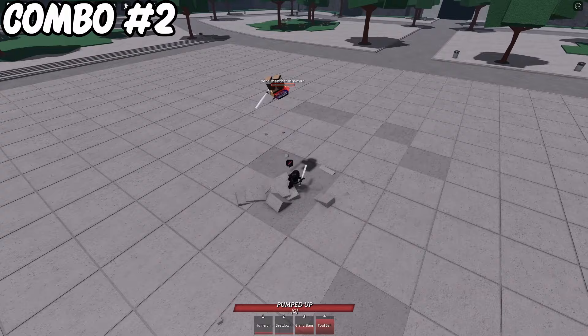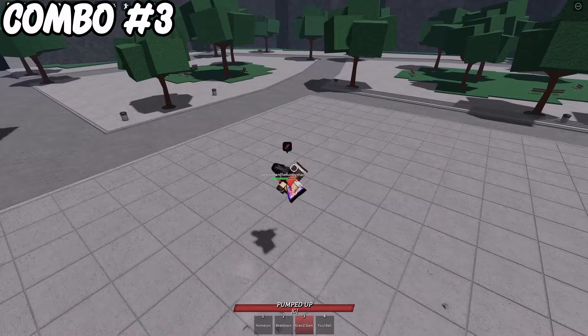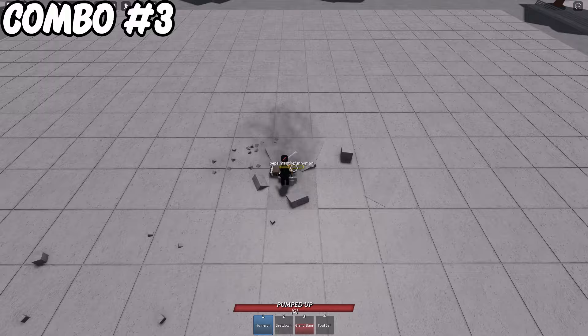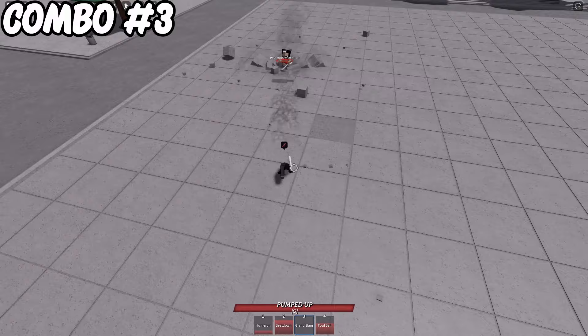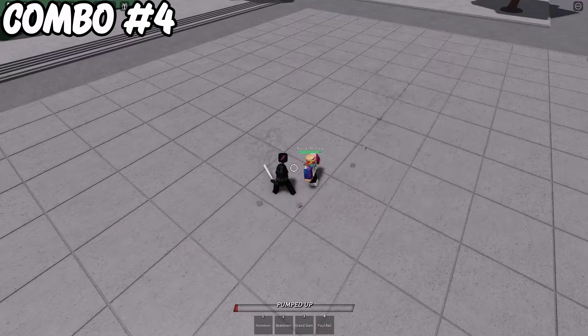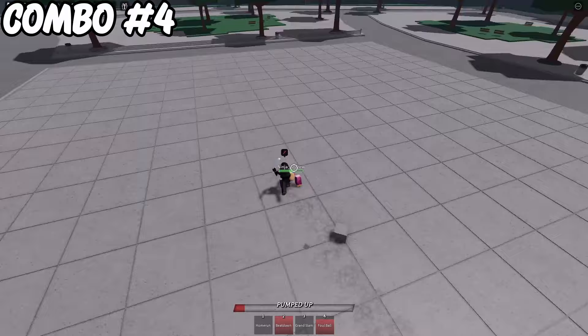For the second advanced one-shot combo: M1 reset into uppercut, Grand Slam, M1 reset, 4 M1s, Home Run, side dash, 3 M1s, down slam, Foul Ball, side dash, Beatdown, 3 M1s, down slam, back roll, Grand Slam. For the inescapable combo: M1 reset attack into 3 M1s, side dash, Foul Ball, side dash, Beatdown.